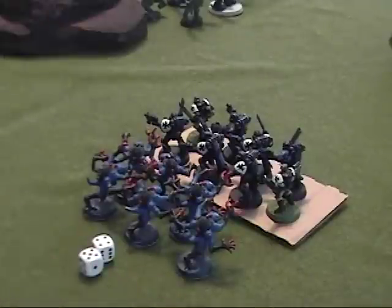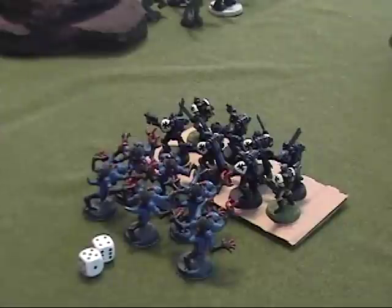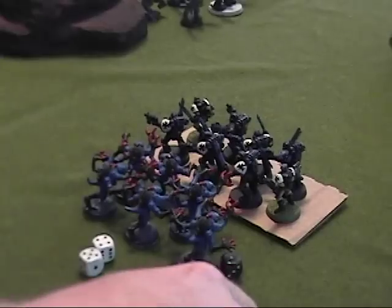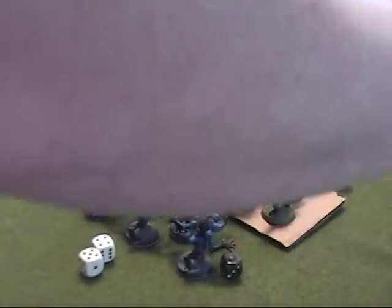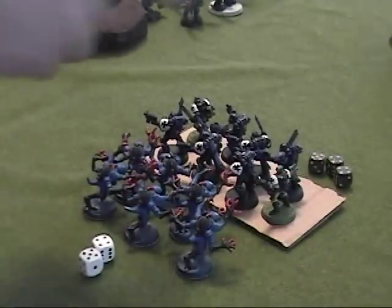Now let's take a look at how many wounds get assigned to the Black Templars that were inside the Rhino. Same thing — toughness four, strength four blast. And the Black Templars end up having three wounds.